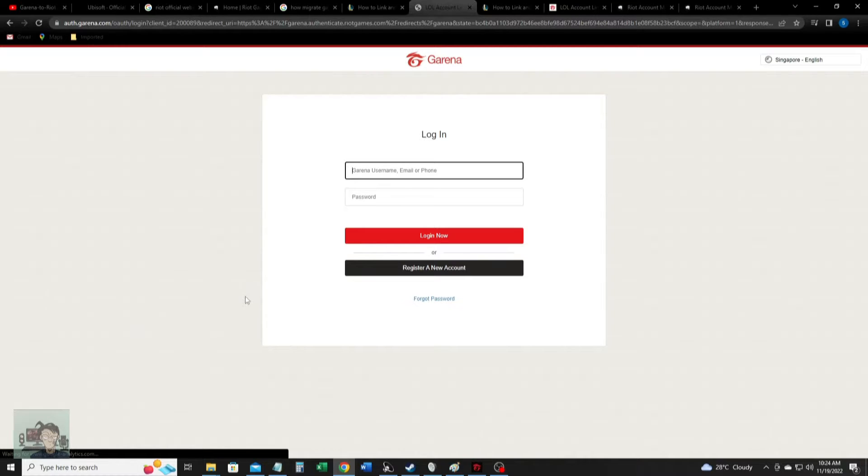What you're going to do is, of course, log into the account that you want to migrate to Riot. So be careful if you have multiple accounts — do not log into the incorrect one. Log into your main account, the League of Legends account that you want to migrate to Riot. Because once you link your Garena account to Riot, there's no turning back. You won't be able to add other accounts to that Riot account. So better be careful here.